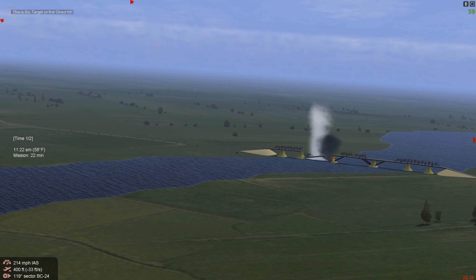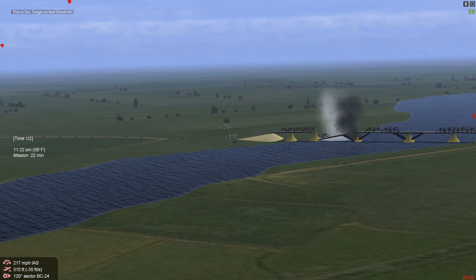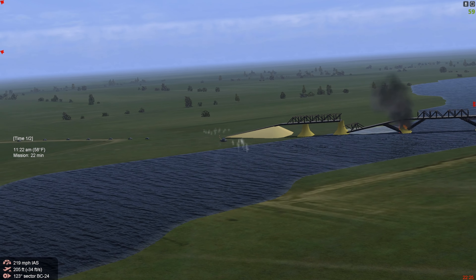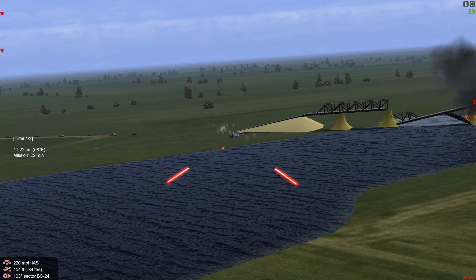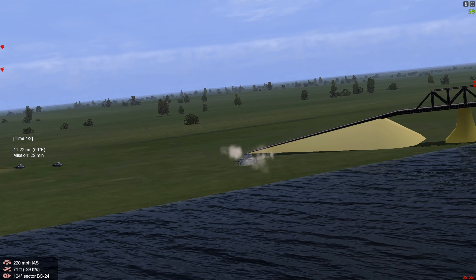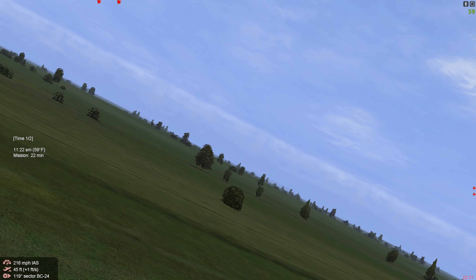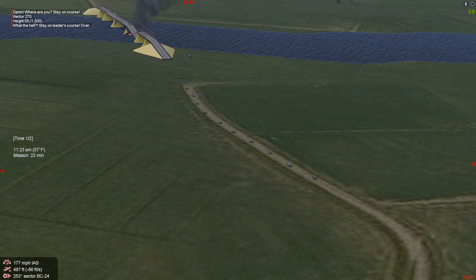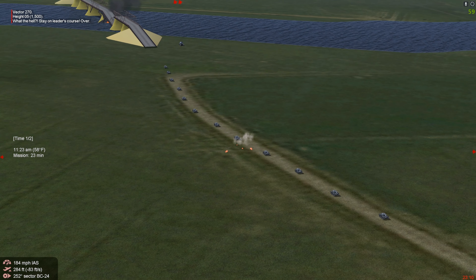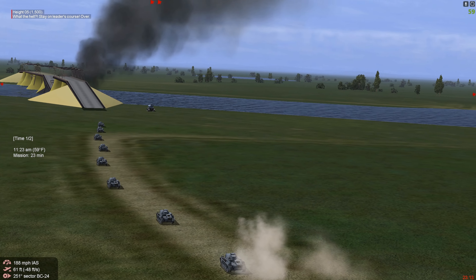Let's go to the gun camera. This is the approach on the Wirbelwind — we've got shots all over it. Although there are only .30 calibers, it did suppress the crew. We've got multiple hits. Then we're going to flip it around on a Panzer Mark II — again light caliber guns, but solid hits, enough to rattle a Panzer crew.